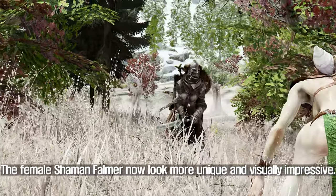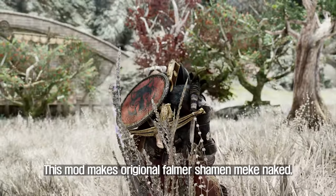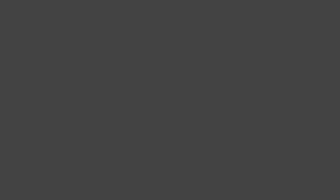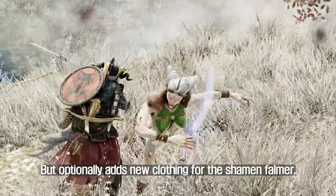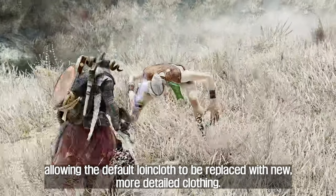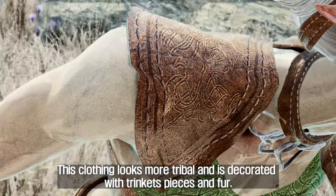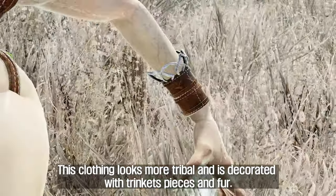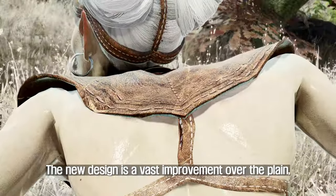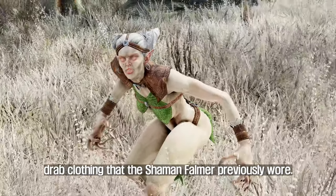The female Shaman Falmer now look more unique and visually impressive. This mod makes the original Shaman Falmer naked, but optionally adds new clothing, allowing the default loincloth to be replaced with new, more detailed clothing. This clothing looks more tribal and is decorated with trinkets, pieces, and fur. The new design is a vast improvement over the plain, drab clothing that the Shaman Falmer previously wore.